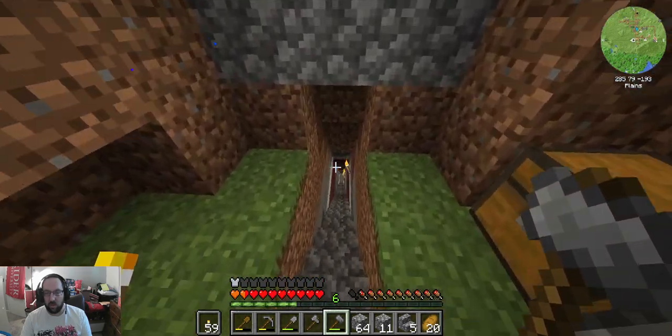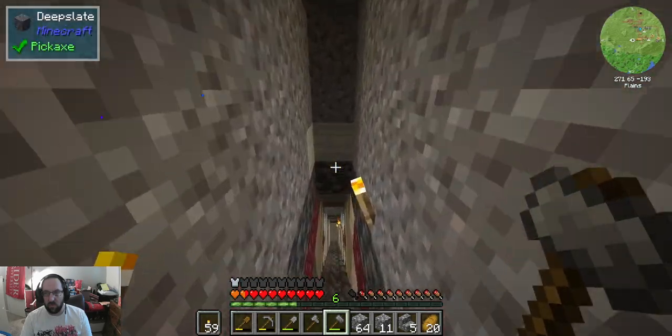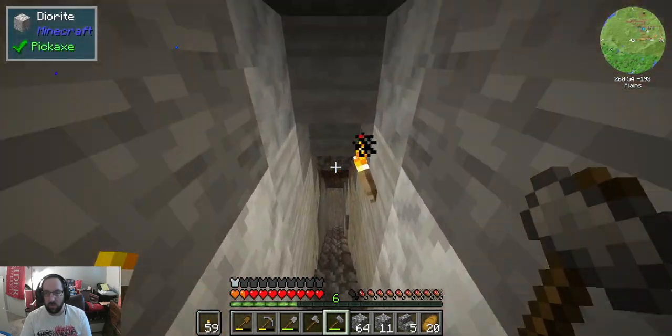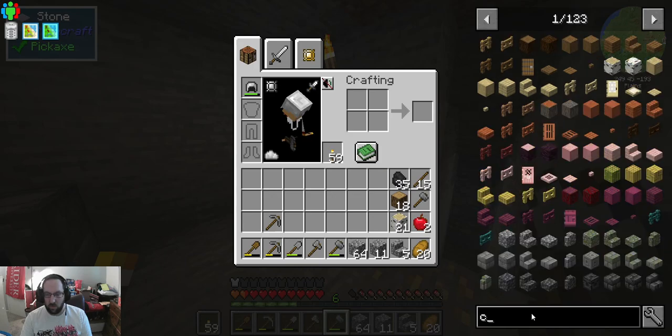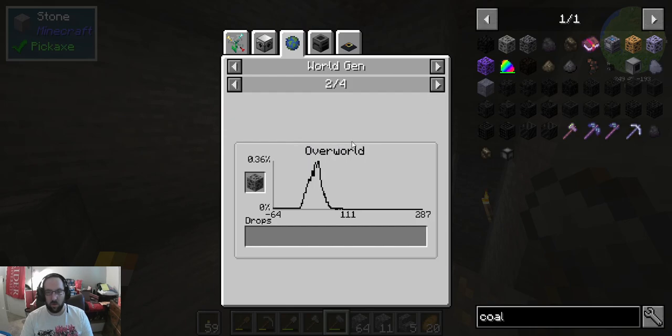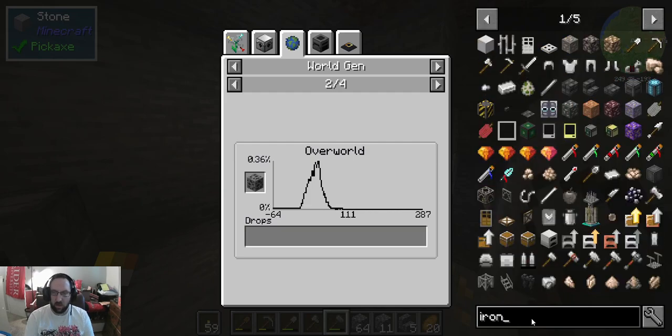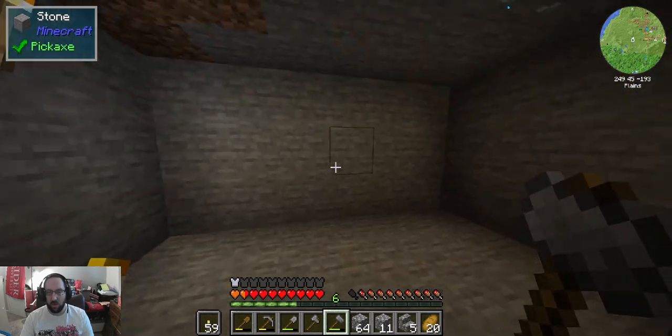We're going to do some mining. We're going to get ourselves some basic resources, more coal if the ore dictionary stuff is telling us appropriately where everything is. This is Y level 45, so this is where we should find coal. We also might find iron at this level. We need to go a little bit deeper for that. We could find it at Y level 45 but the percentages drop significantly. Our greatest percentage chance is down at Y level 15, so that's where we're going to head to shortly.